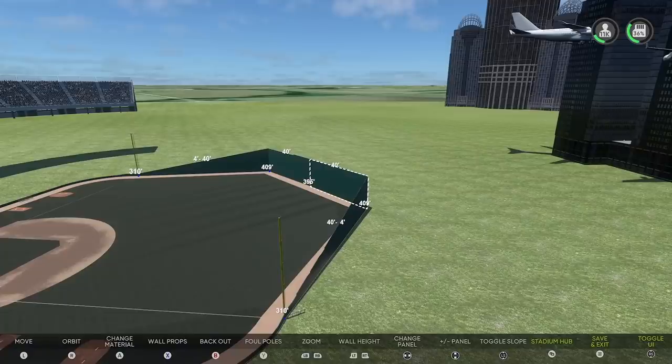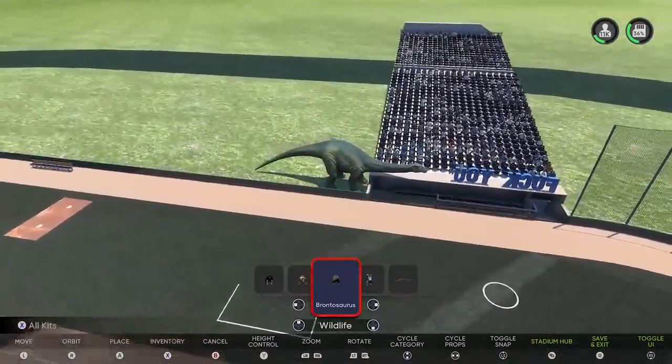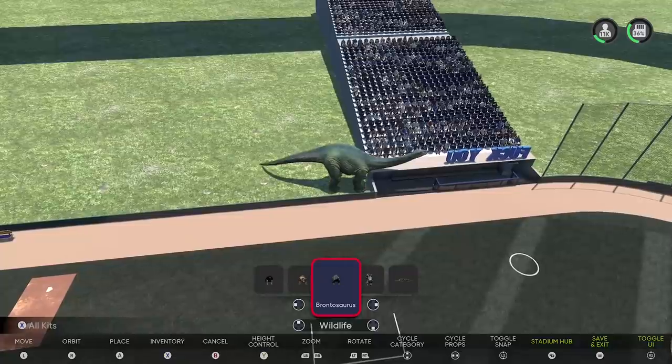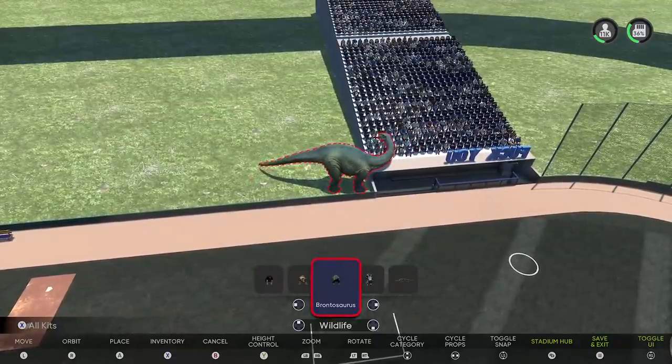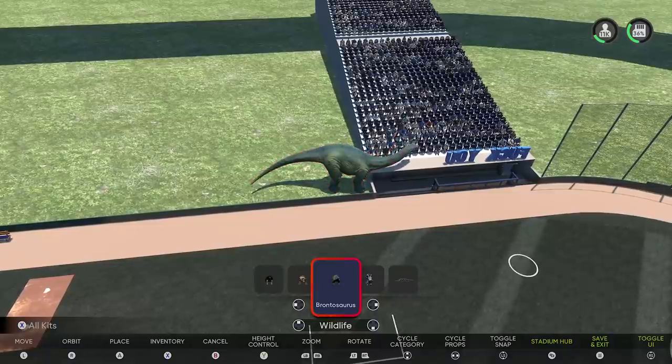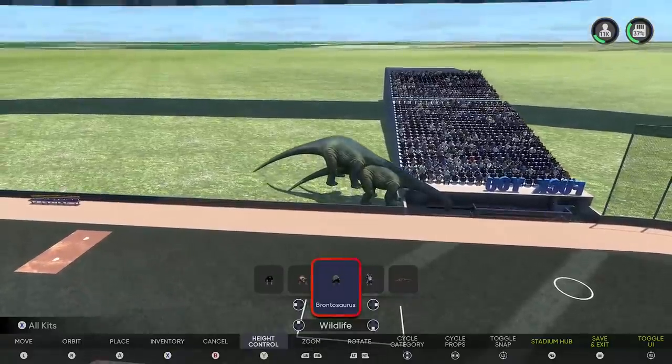Then for some reason, they allow you to put dinosaurs down. Going to put a brontosaurus over here on this dugout. Hopefully this is the away dugout and this gives us a home field advantage by them having to deal with a dinosaur in their dugout the whole entire time. The dinosaur doesn't really do anything but move around very menacingly.